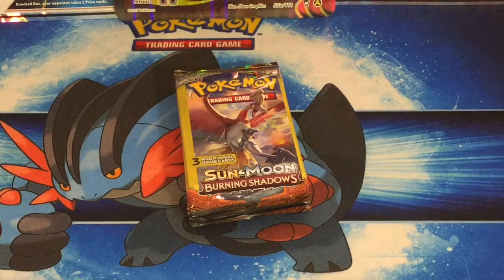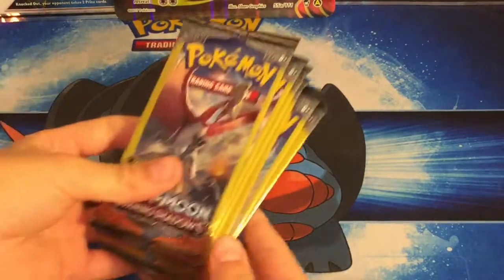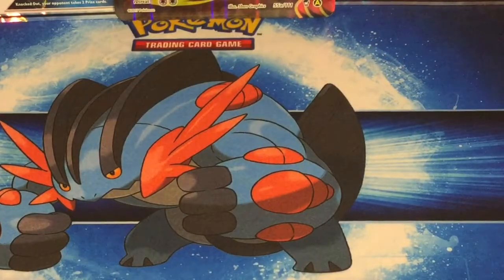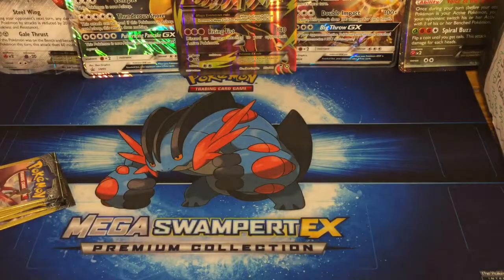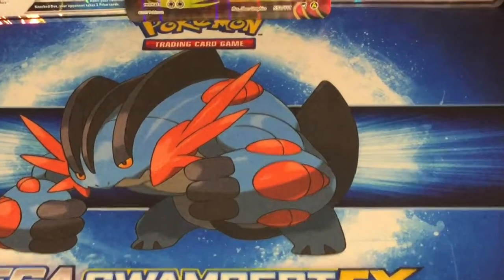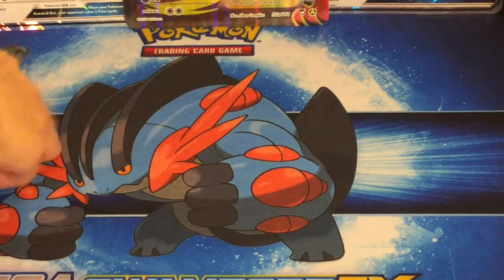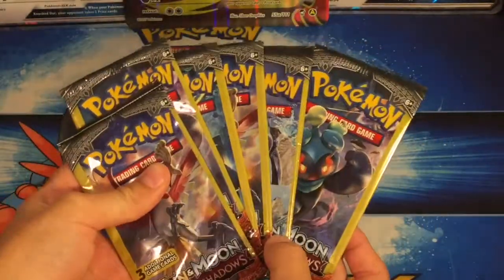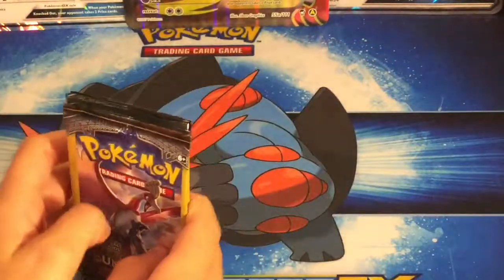Hey guys, it's Jake from Stuff We Like. It's the weekend so we're doing another Dollar Tree pack opening. It looks a little taller than usual because I finally got a new setup — my dad helped me set this up, I got some cards in the background and some more lighting with a bigger tripod. I got seven packs, and there's an extra one because I got a Guardian's Rising pack too so I didn't want it to be left out.